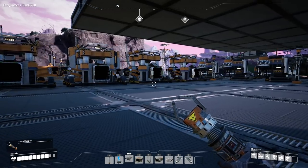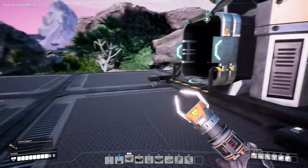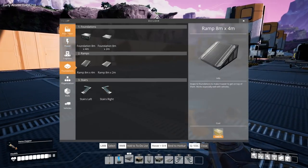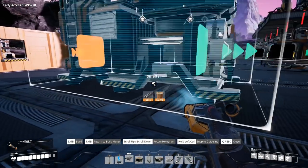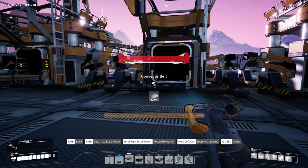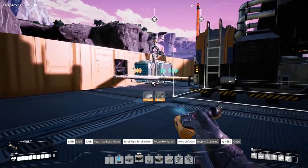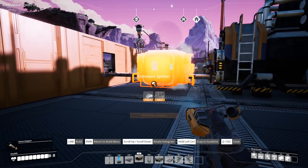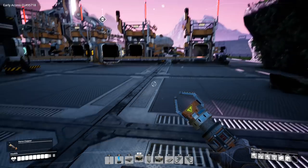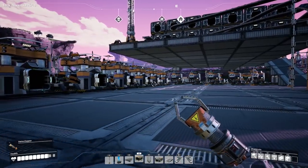I finally have every single one of the inputs hooked up to constructors. Well — actually I lied, I did not do that. Let's do this really quick: hook that up right there, and then put this on right here, hook that up. So again, I lied, because this can be split off to one more smelter and I don't know where to go with that at the moment, so we're just going to let it sit. I probably have more than enough of these constructors doing different things.